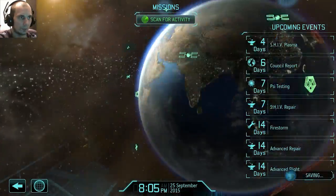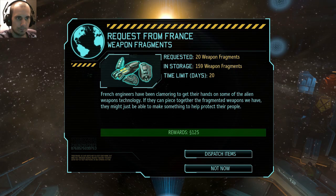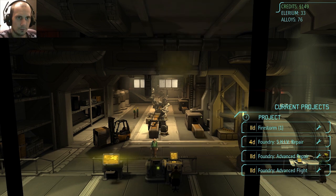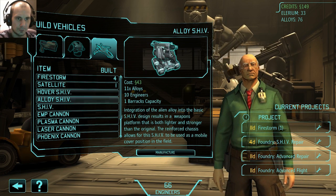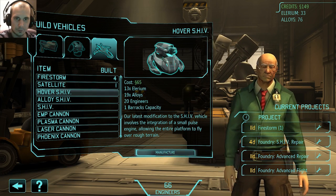I'm ready to rock. Let's scan for activity. France wants 20 weapon fragments — I've got 159, so yeah, what the hell. Shiv plasma is done. I can build a shiv now, right? Hover shiv or alloy shiv?